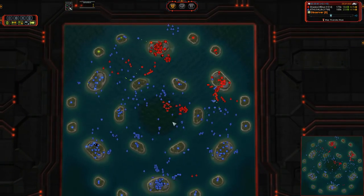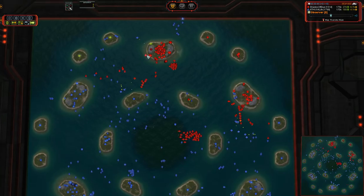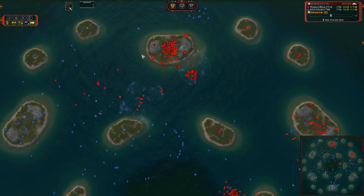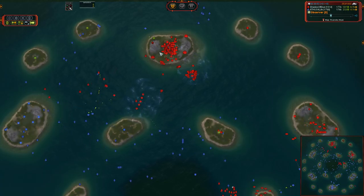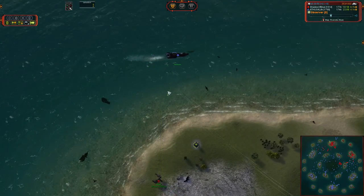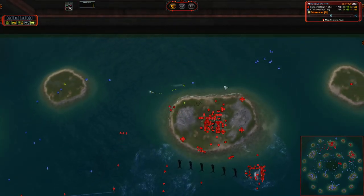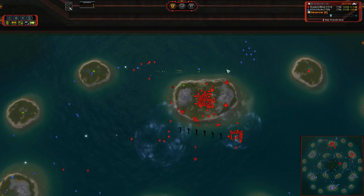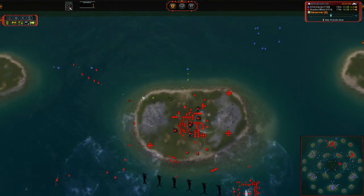Cybran Navy moving up, UEF Navy falling back. This is a hard one to call. About five minutes ago I would have said for a certainty that Shades of Blue was going to lose, and things definitely still don't look good for him — but they look better than they did just a few minutes ago. A cruiser is around the back going to start harassing Shades of Blue's spawn point, and those ASF are online.